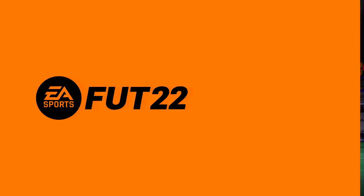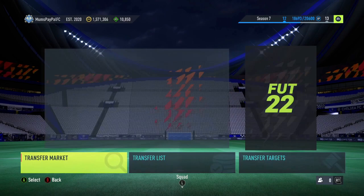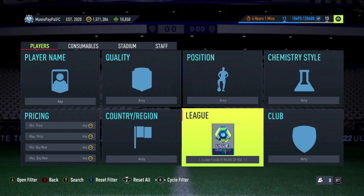Use code MUZ for 5% off at checkout. Welcome back to a brand new sniping filter video. Today we are back with some more footie filters — if you guys are new to these videos, the footie filters have been working incredibly. There are so many random special cards in packs, it's incredible for making coins. Before we start, if we can hit 50 likes that would be appreciated, and please do subscribe as well.